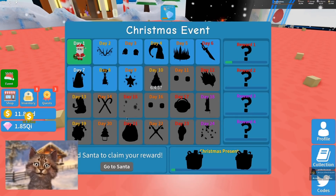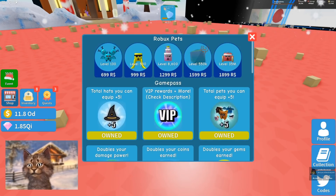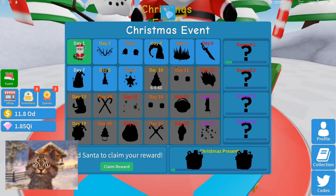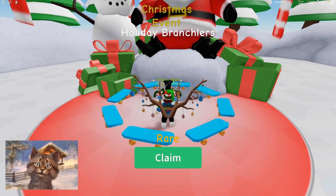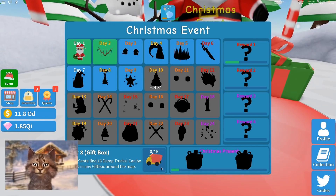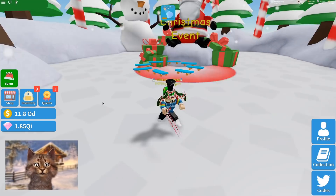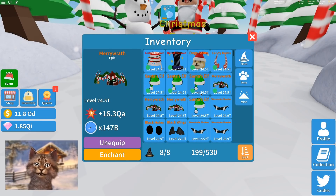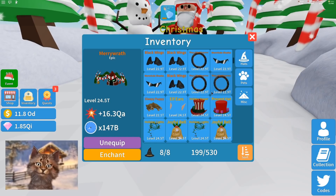We're done with the event! Let me go to Santa. We got these antlers. Start day three — find 15 items, they can be found in gift boxes. We gotta find these little dump trucks — they can be found in any gift box. Alright, we'll do that soon. We got pretty much a full set.